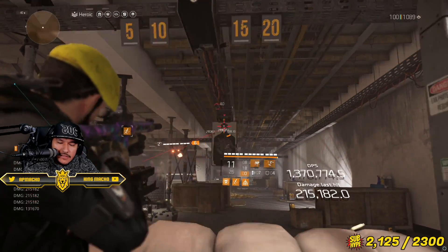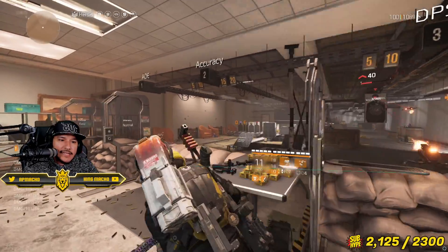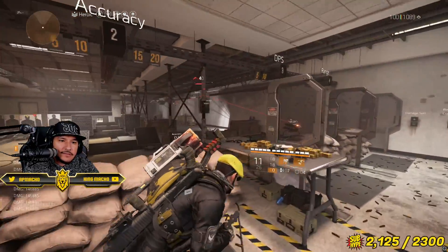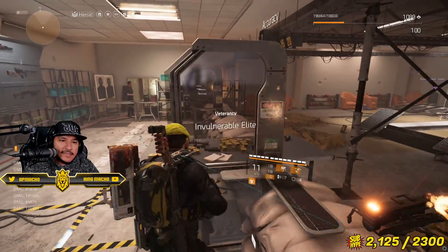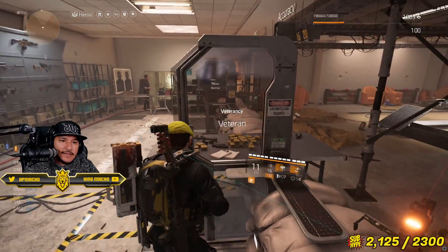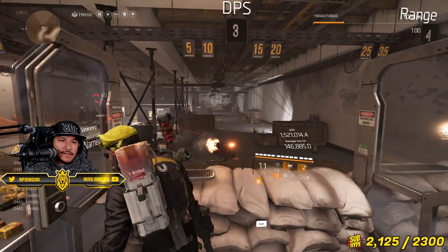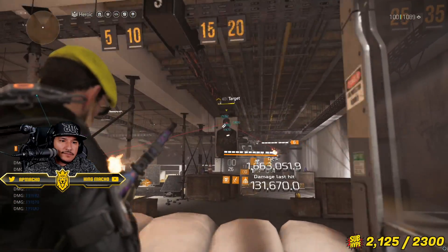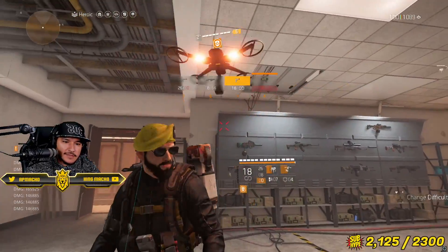This is how I want you to use the build. Make sure you're using your Q and E — Q and E gaming. Anytime you see a target that you want to focus on, you just Q and E it. Let's see how fast we take out our named enemy. Named enemy — Q and E. And he should be dead. That's a named boss, by the way. Let's get it.